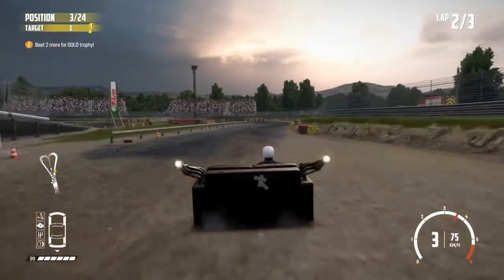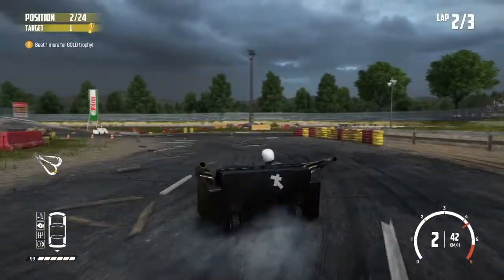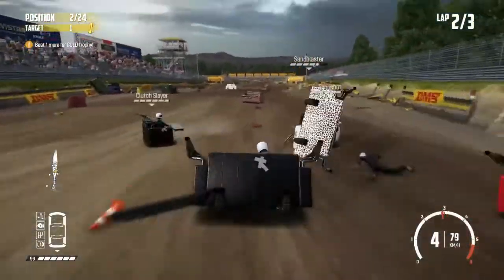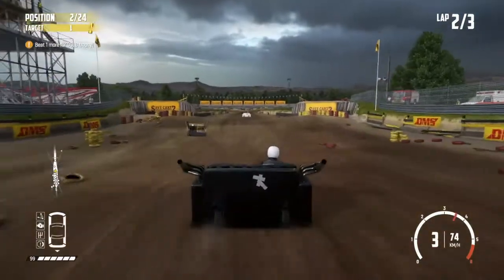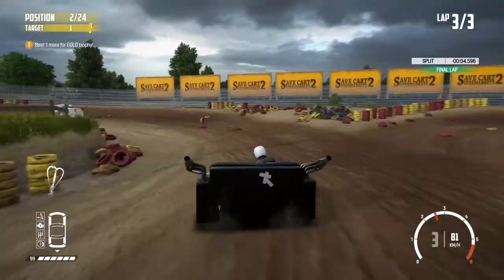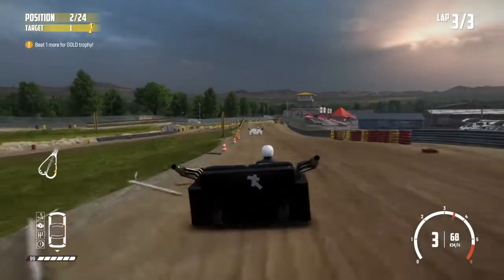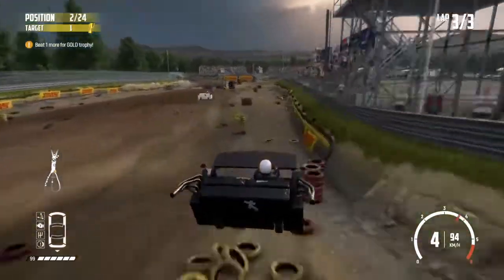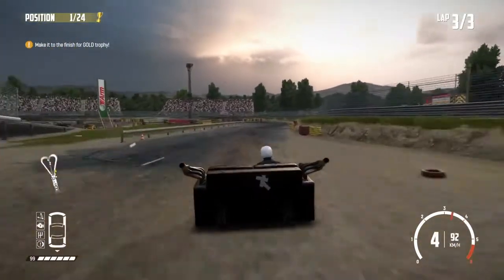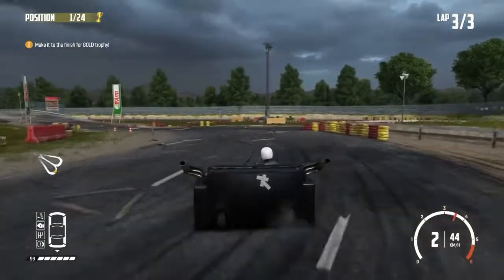That slowed us down a bit but we're up into third — second now. There's a lot of traffic; that white sofa up in front is the leader. This is the last lap so we've got to try and overtake that. He got caught up a little bit and we've managed to get through fairly clean, so we're up in first — just got to hold it on this corner.